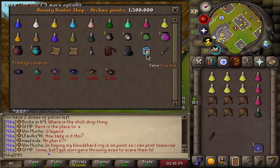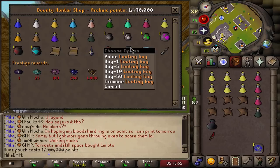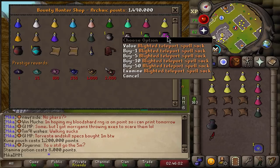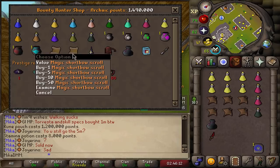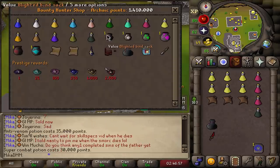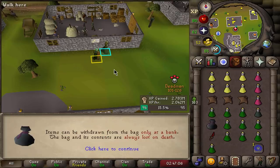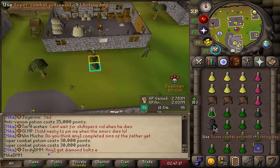We use the Archaic emblem on the emblem trader — that's gonna give us a ton of points. In the rewards shop we can buy all these potions, ornate mole handles, but most importantly the looting bag to store items. I have 1.2 million points. You also have blighted entangle packs, snare packs, barrage packs — so you don't actually need a rune pouch. And we can buy super combat potions, which means I no longer need separate super attack and super strength pots. This literally changes everything.